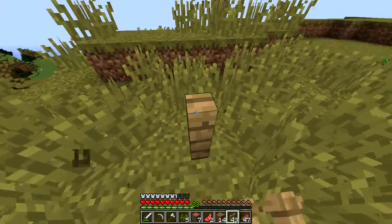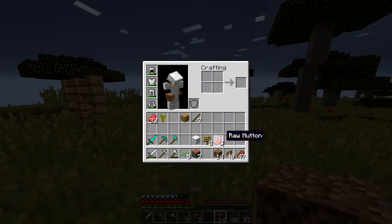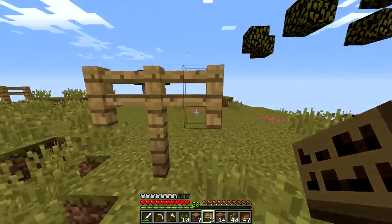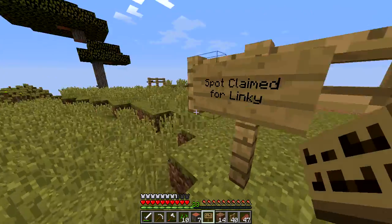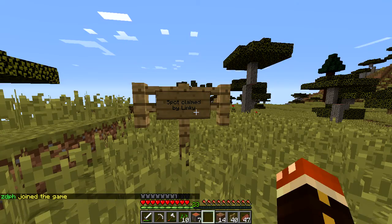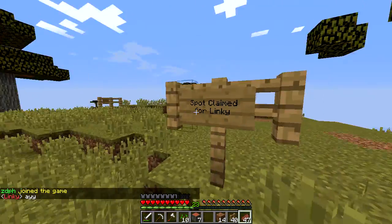We can go out like this, so these will be the two blockades for where we're going to be putting everything. Inside I'll get rid of all the grass so it all looks good. We're going to label this sign right here saying 'spot claimed for Linky' — there we go. And then in here as well, just so no one thinks they can push their way in: 'spot claimed by Linky.' Perfect — Alex is on, perfect.